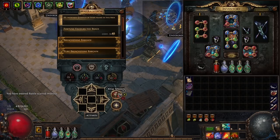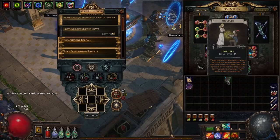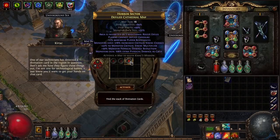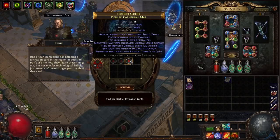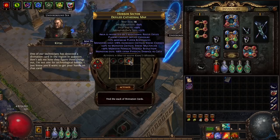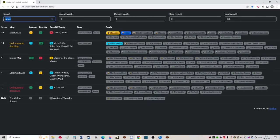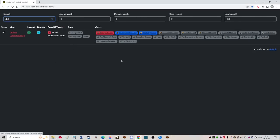We found a big one — Defiled Cathedral, which can drop Apothecary as you know. We quickly go to this new website and we see there are more interesting divination cards, like Seven Years Bad Luck, The Enlightened, and The Dragon's Heart, which would be very nice too. Great — we go in.